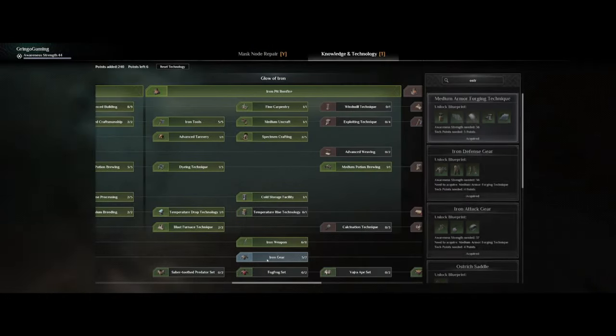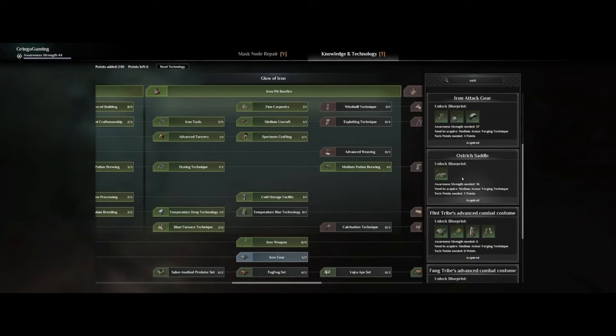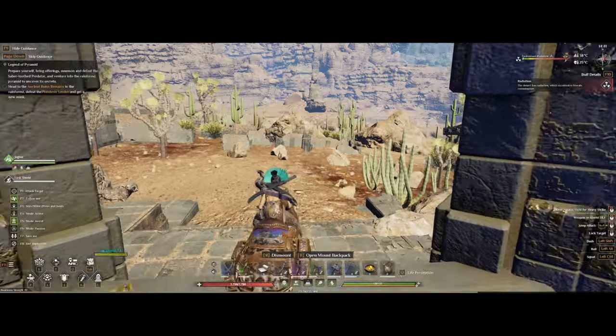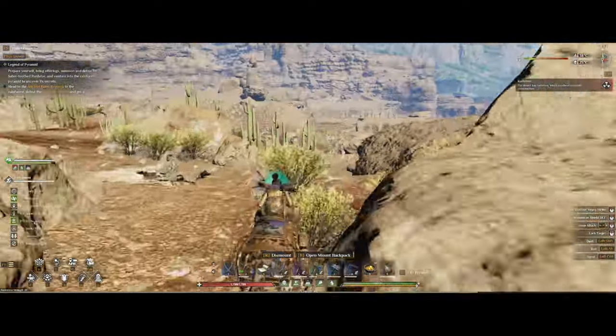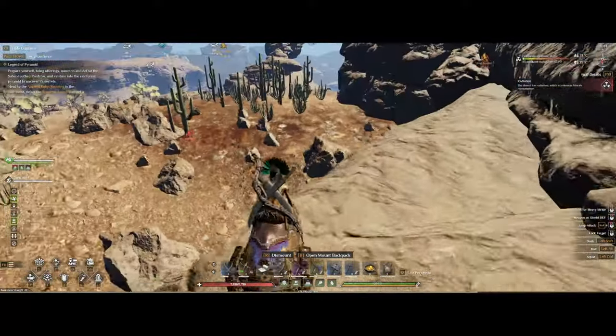An ostrich is something you'll get your hands on a bit later in the game — more precisely, awareness level 36 is when you can start to make the saddle for it. An ostrich is quite a decent mount to have, as you won't take any fall damage with it, and if you jump off a cliff it will just glide all the way down until you hit the ground.